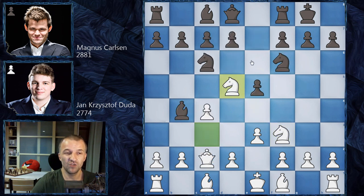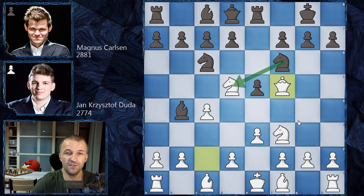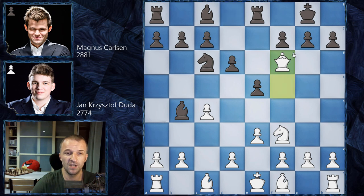Black has slightly better development but is down a pawn, so white is pretty happy. Magnus Carlsen plays rook on e8, supporting the pawn. Now, before e4 is pushed, queen f5 — a very interesting idea — trying to mess up the pawn structure on f6. A knight taking on d5 is still not the greatest idea. d6 by Magnus Carlsen opens the diagonal to attack the queen, but first we have knight on f6.